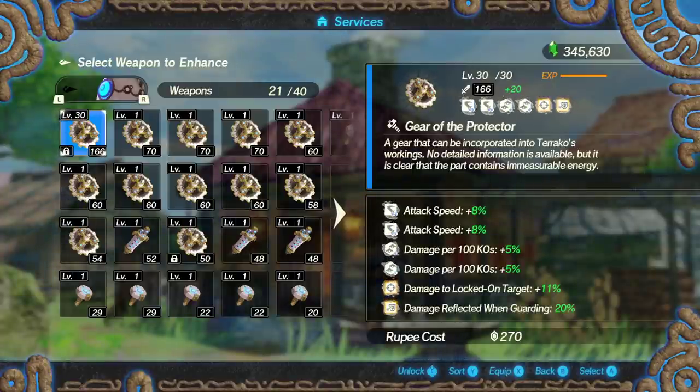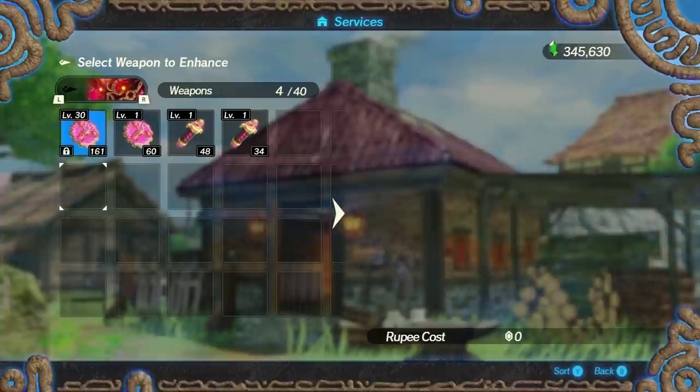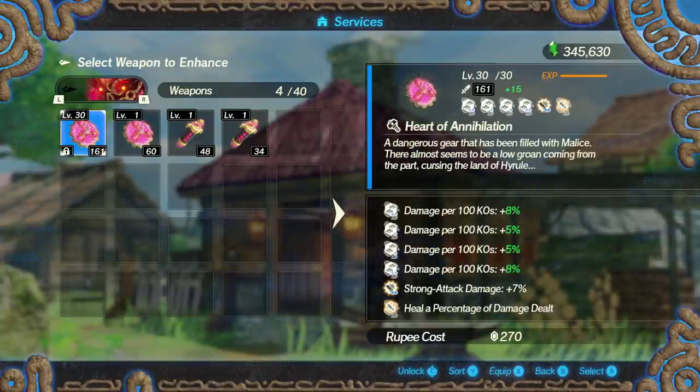Finally, the last character is Calamity Ganon — essentially Terrako 2.0, or technically 1.0 since he was the previous Terrako of this world. For his seals, I just build into hexagon. He has two heavy attack-based modifiers which isn't great, but he does have the same heal as Zelda and Link, which is cool. Overall his seals are pretty average and he has a noticeable hitbox problem — not as bad as the Great Fairy, but definitely oversized compared to the average character.